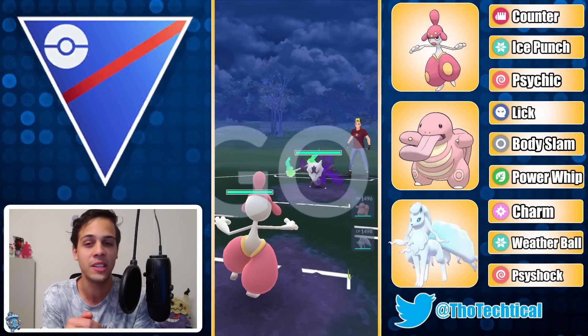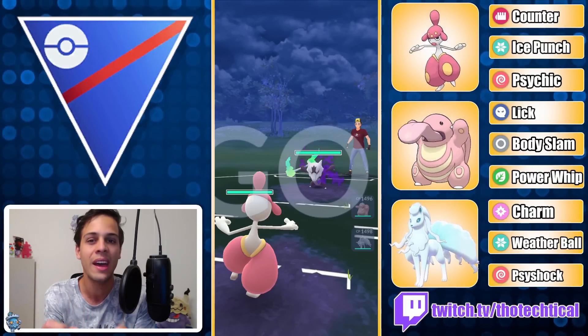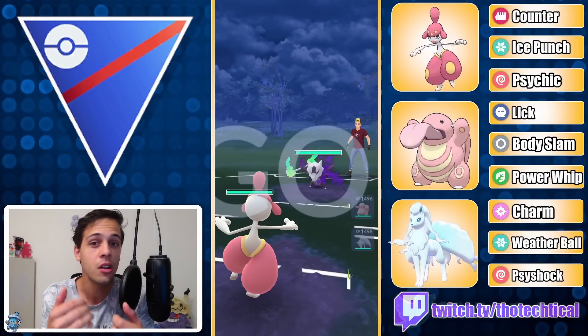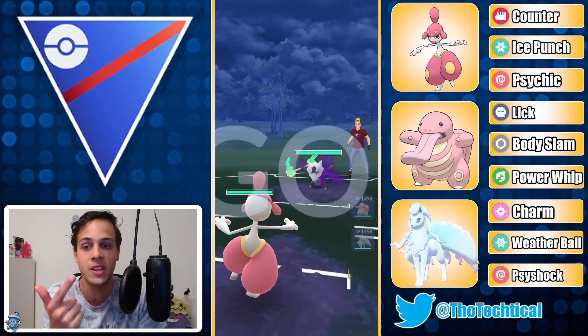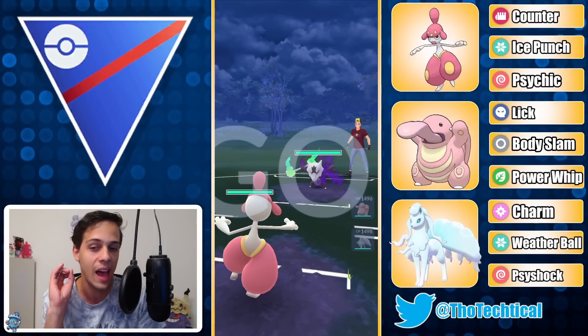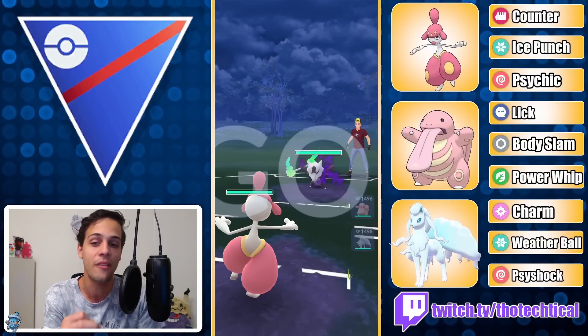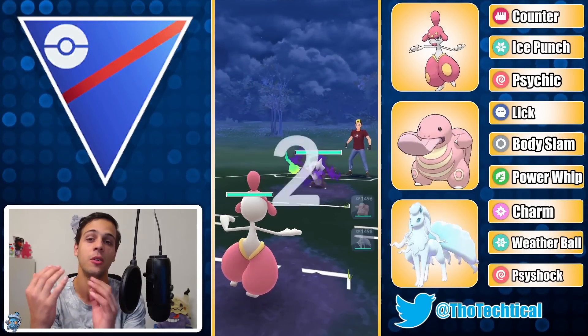One thing I really like about this lineup is that a lot of people don't really expect Alolan Ninetales in the back. A very common team comp with Medicham in the lead and Lickitung as safe switch has another Fighting-weak Pokémon in the back — like Bastiodon, Stunfisk, Registeel, or Walrein. So what I've noticed has happened a couple of times is that people save their Fighting type for whatever I have in the back, and then Alolan Ninetales comes out and just charms them down.